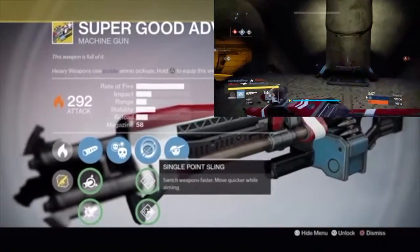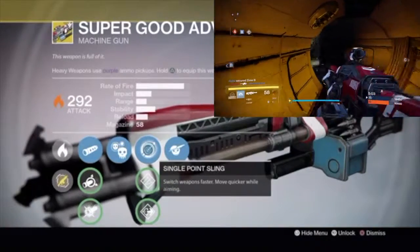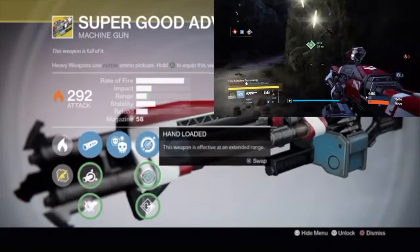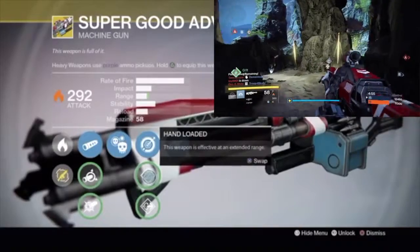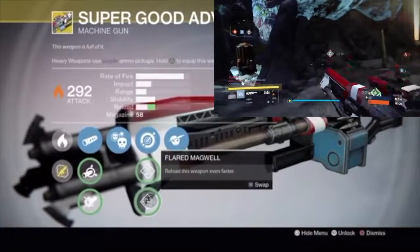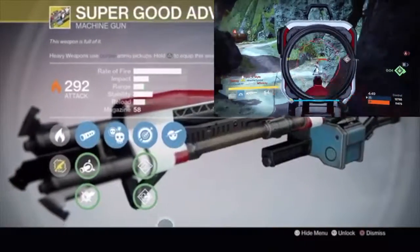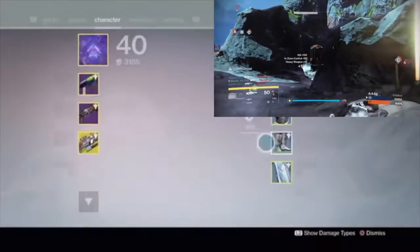Then we have Single Point Sling, which lets you switch weapons faster and move quicker while aiming — that's what I have on this beast. Next is Hand Loaded, which makes this weapon effective at an extended range, so range is increased. And Flared Magwell will reload this weapon even faster.